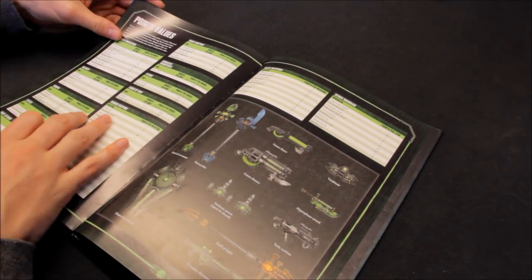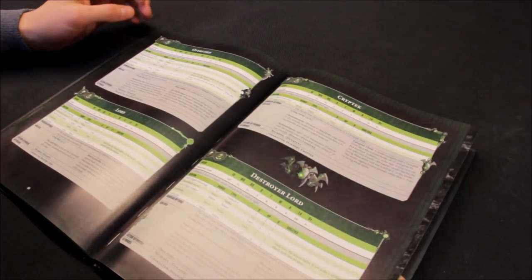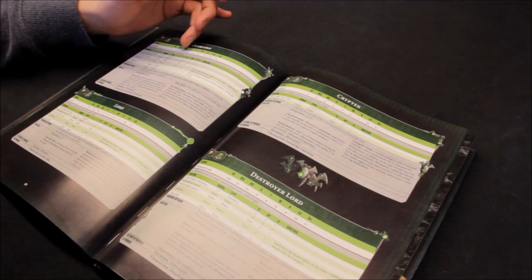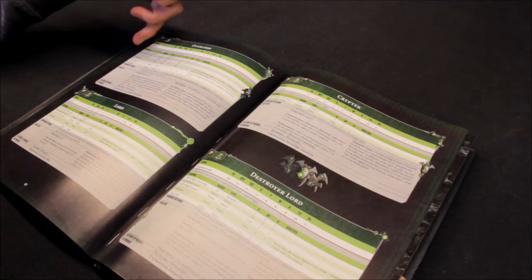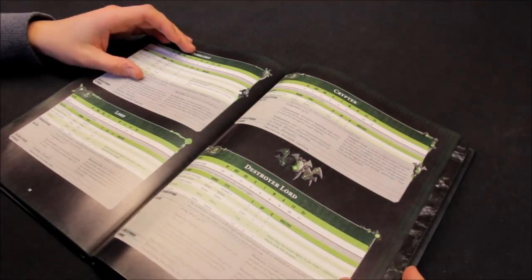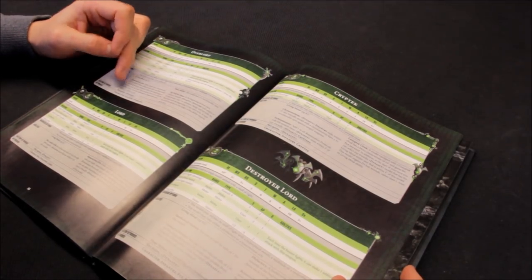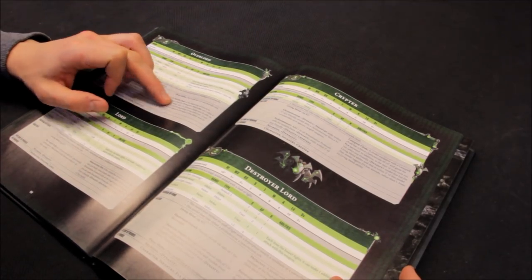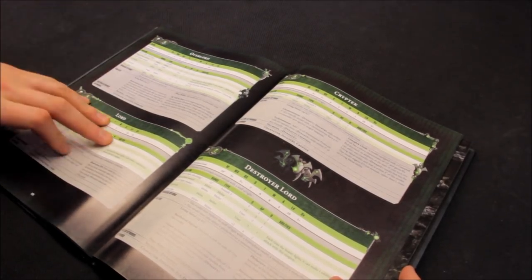The Overlord is next - power level 6, 84 points. Movement 5, 2+ weapon skill and ballistic skill, strength 5, toughness 5, 5 wounds, 3 attacks, leadership 10, 3+ save. For example with a warscythe that's an extra 11 points, so you're up to 95 points - a cheaper HQ. You can take the resurrection orb, has living metal, has the 4+ invulnerable save, and has My Will Be Done. Out of all these HQs, Imotekh is the best. If you're going to pay out for an HQ, probably go for a good one. Then you can go for an even cheaper HQ.